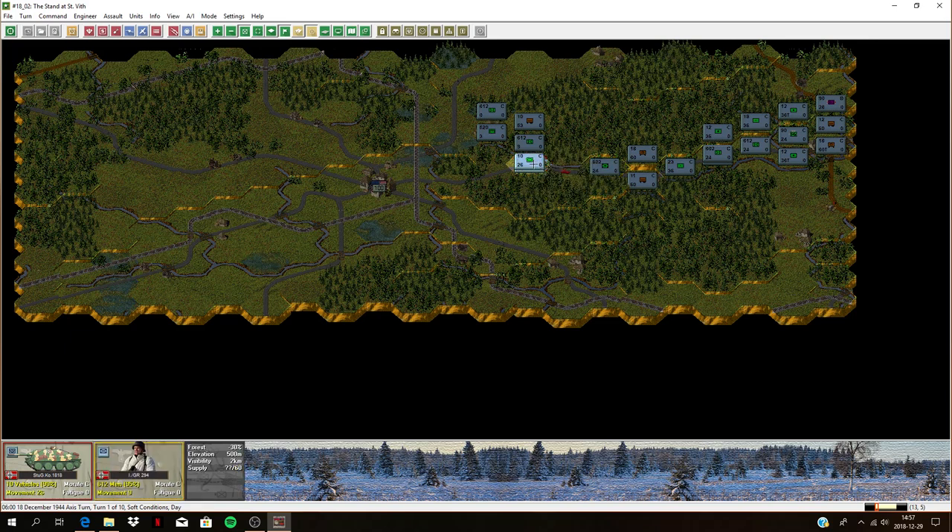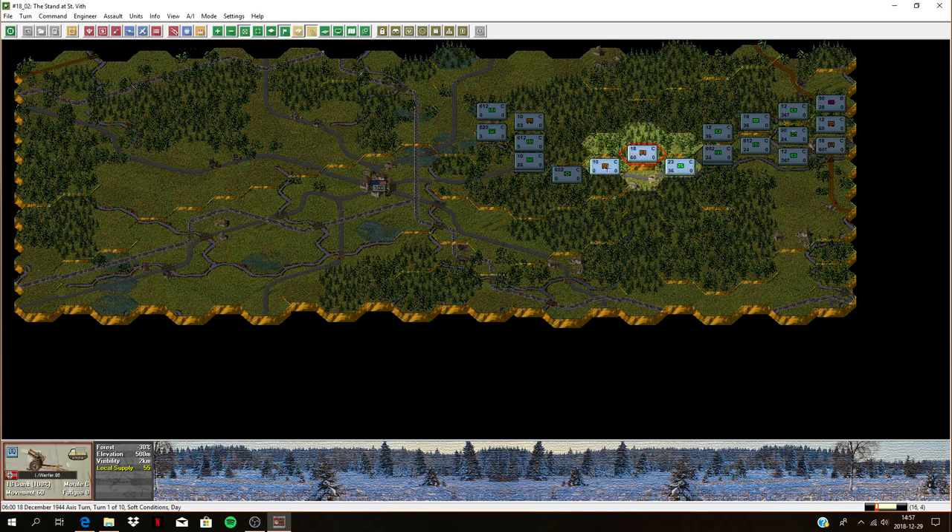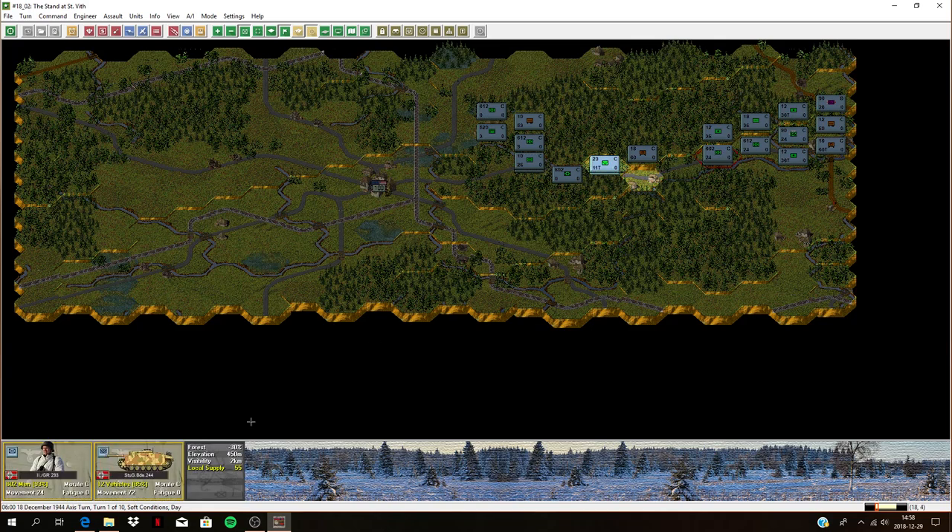Got another pioneer here — let's get him into that village. Get these Flak guns moving up behind. Got another Volksgrenadier battalion — let's move them up. Let's start moving up the road. Get these tanks moving along this road. I'm probably going to try a flanking maneuver here — move some units in the north for a frontal attack, and get some units in the south to do a sort of pincer movement. Got some more infantry — let's get them on the march.